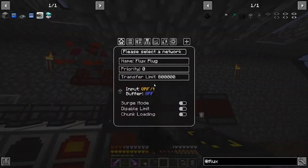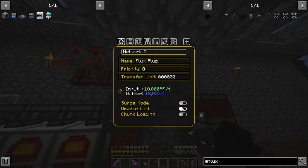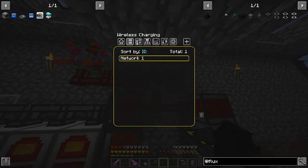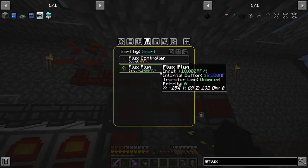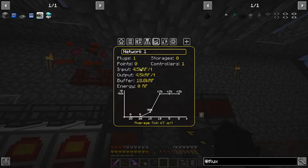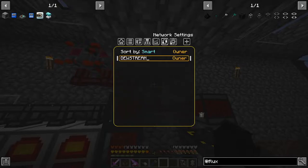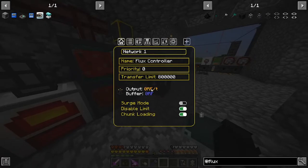Place this here. Select the network - Network One. Disable limit. Buffer 18,000 RF per tick. Chunk loading - this chunk is already a chunk loader. Wireless charging. Apply. I think it's hooked up. I'm not sure why it's going crazy but it's hooked up. Alright.